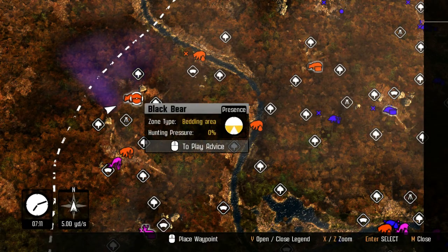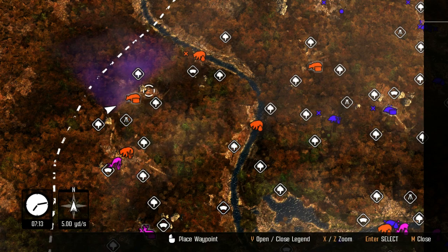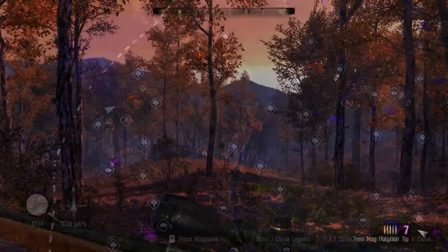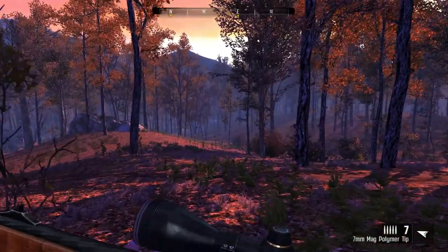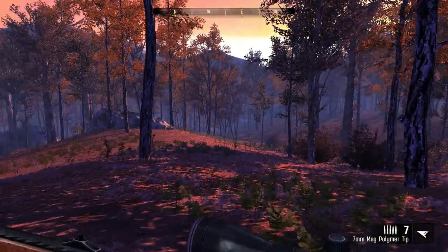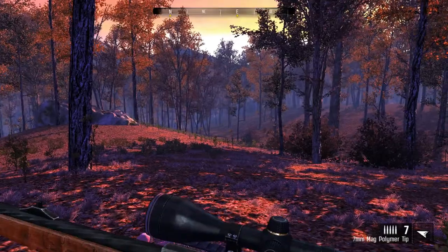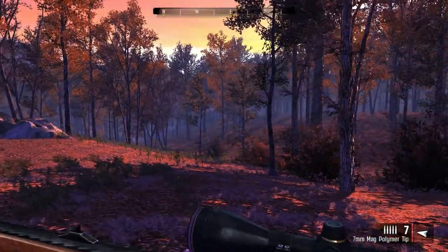I spawned pretty close to one — it looks like yes, there should be one sleeping nearby. Hopefully we can get the jump on this guy right here. If he's not there, I guess we'll have to head over to the second one. We definitely want to get ourselves a bear, that is for sure. Why am I walking so slowly? Hmm, strange. Very strange.